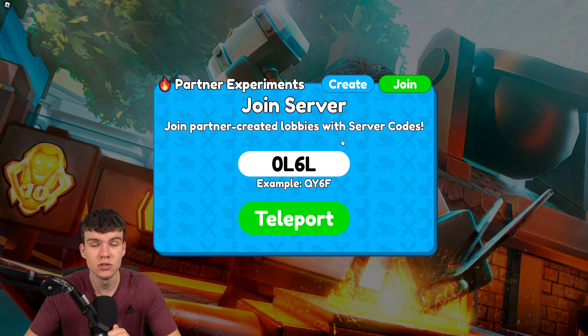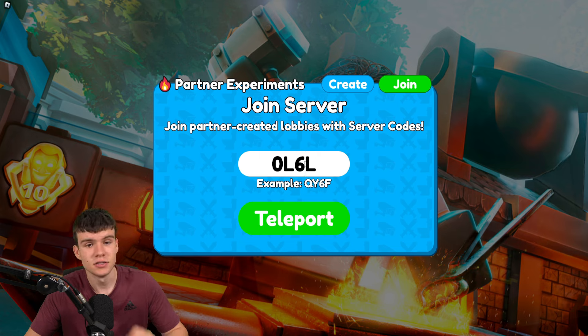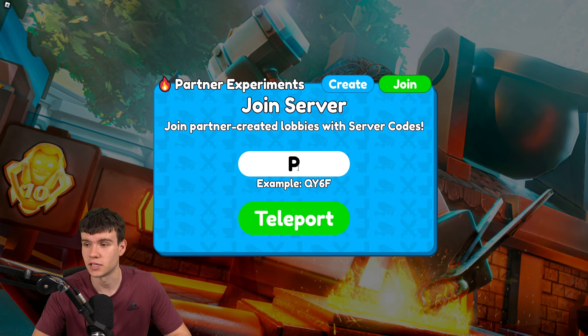You could try all these codes, redeem them, join the server, see which one's your favorite, and just stick with that one. Keep in mind that these codes do expire quite quickly because these servers aren't up forever, so the codes are always changing. That's why you must be subscribed with notifications on and watch these videos as soon as they come out so you never miss out on partner experiment codes.